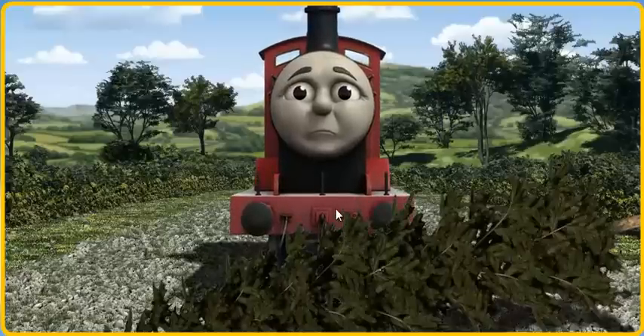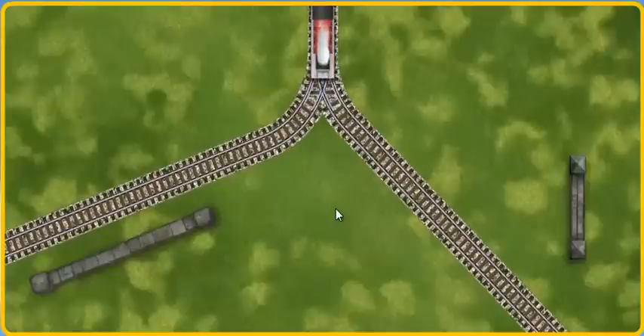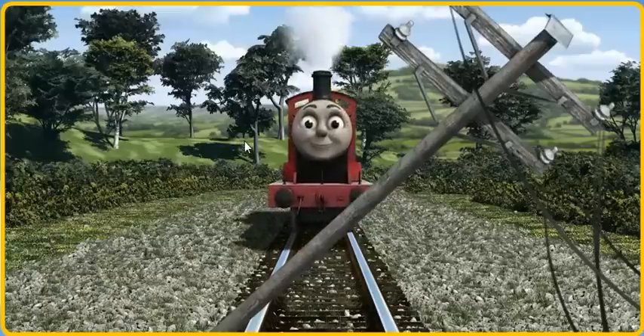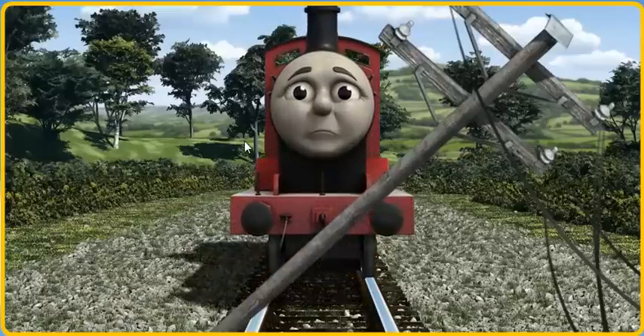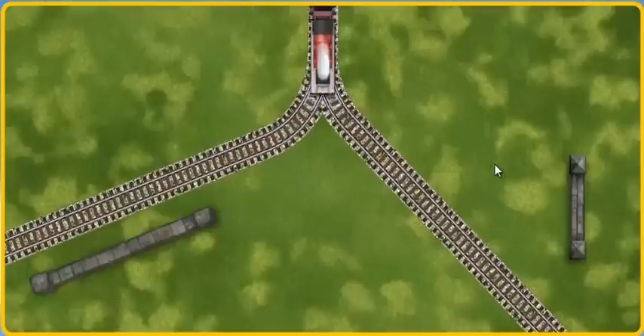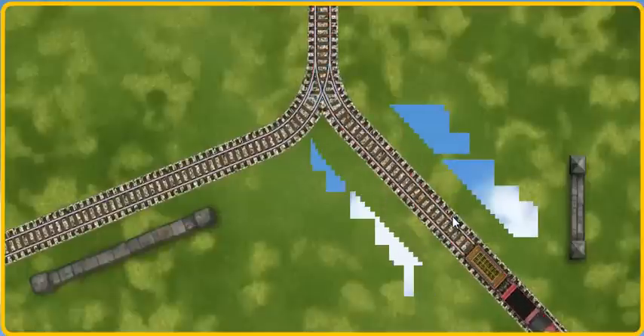Suddenly, the tracks were blocked. James had to stop. He needed to go a different way. Show James the track that goes nearest to the shortest wall. James was on the wrong track. He needed to go a different way. Find the track that goes nearest to the shortest wall.